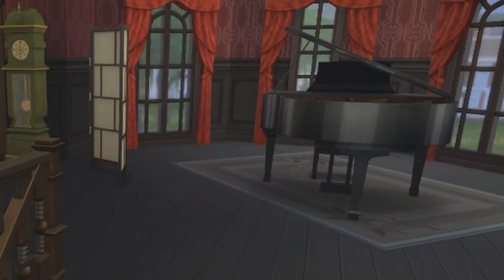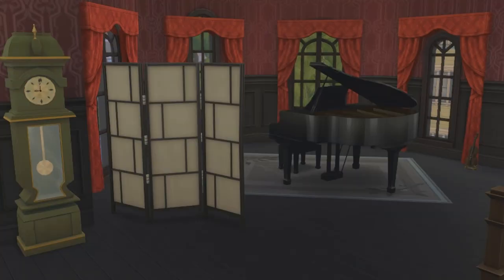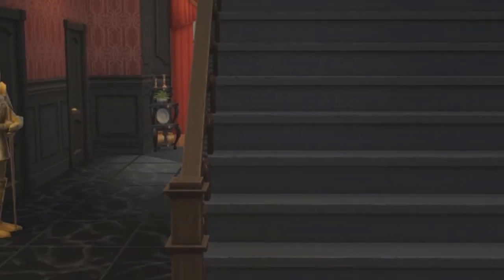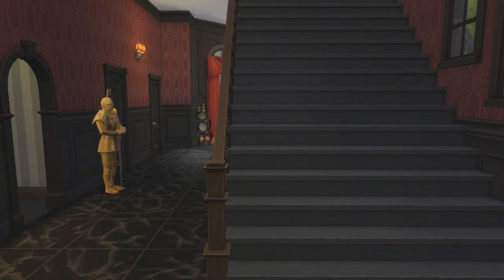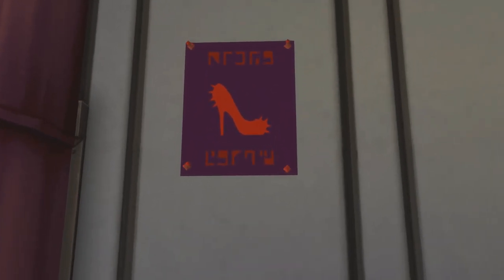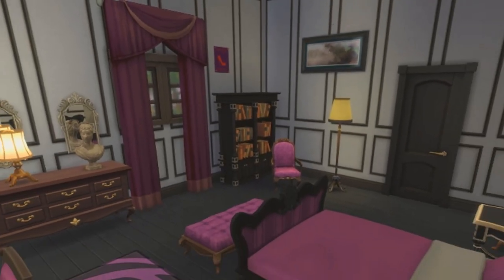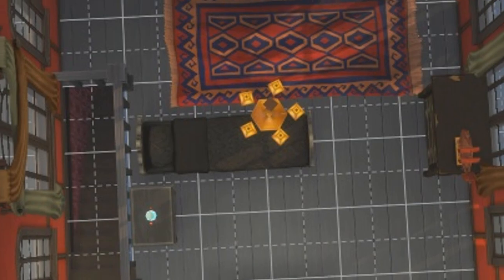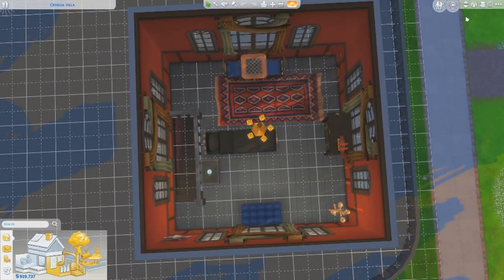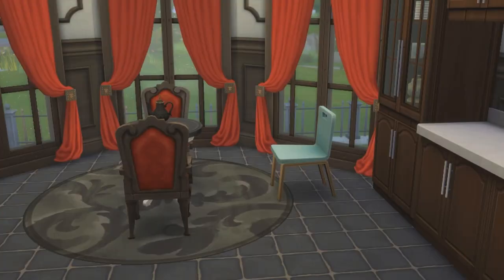Top of the stairs and we have an absolutely massive room with zero function. Did it need to be this big? No. Did you need to make more furniture so that these houses wouldn't look like half the furniture has been stolen? Yes. Do we believe for one second that Cassandra would have something as tacky as this poster in her room, or that Bella and Mortimer would allow her to tack something like this up on her wall? And poor Alexander with the furniture leftovers — it really does look like the developers added him and his room at the last second.